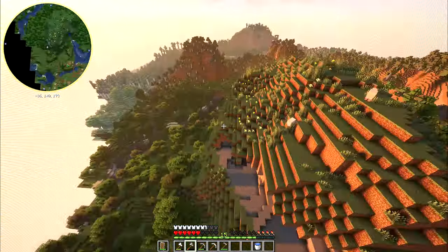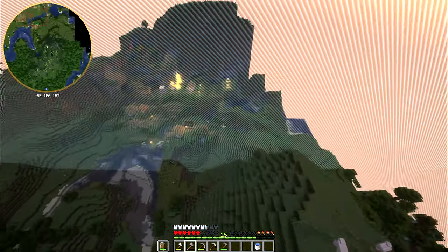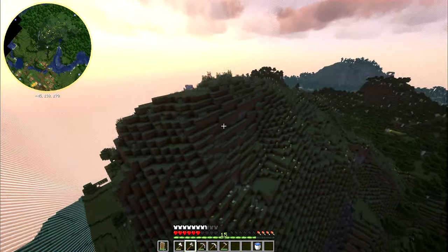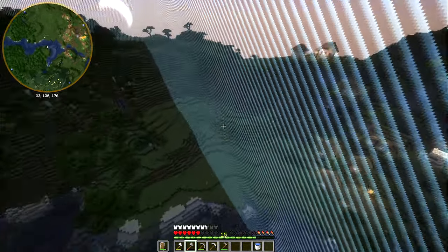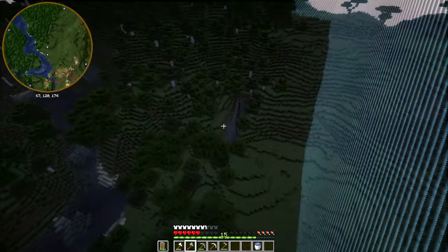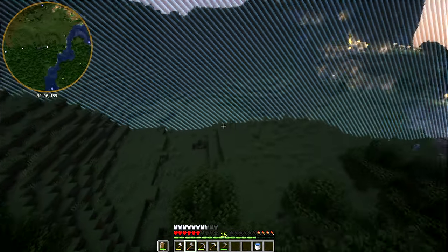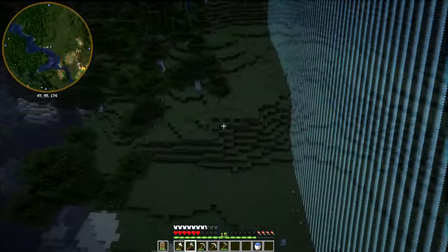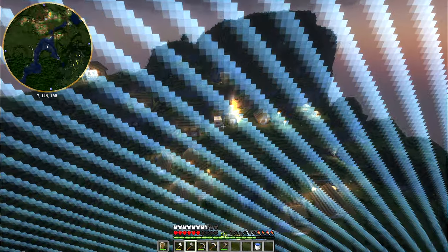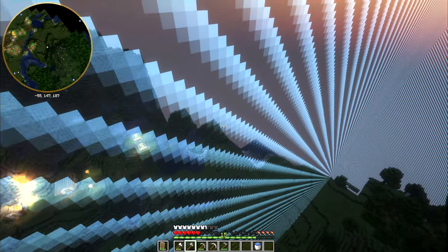Now that I'm thinking about it, I was talking about having a house up on top of this hill, but it seems annoying having it so high up here. It might be better having it over here. There's a ravine here with a lot of iron - we like that. If I make my own little village kind of thing over here, I can use it to expand and be close to this village.